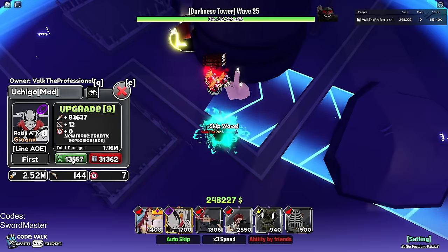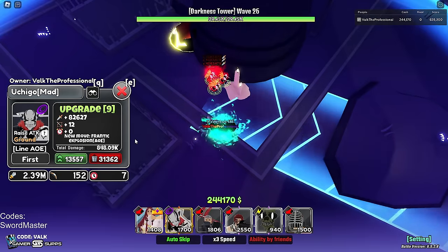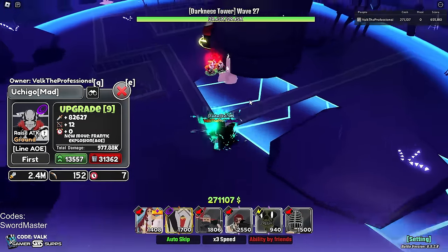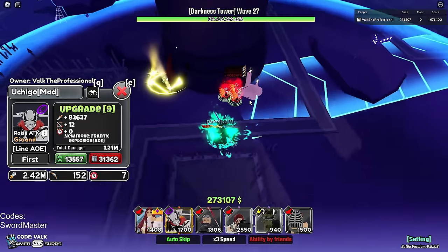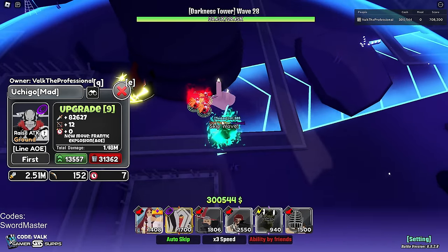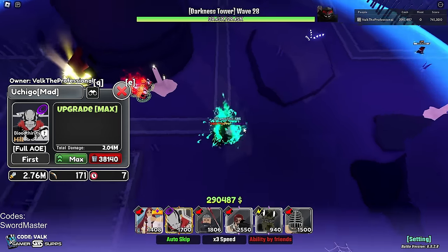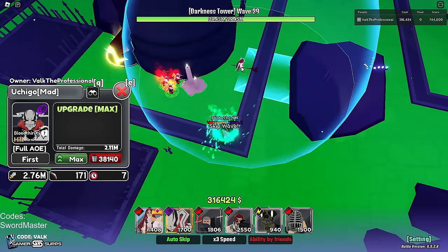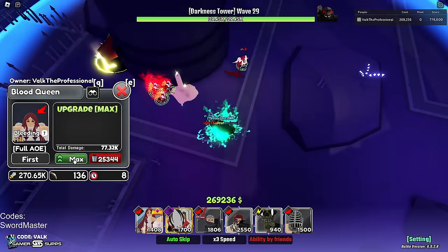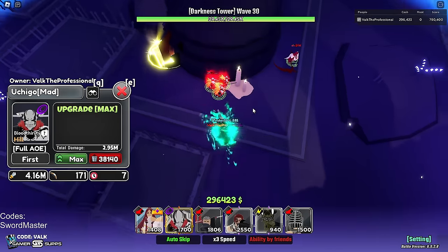I believe this Ichigo's done. Going to go up one — 2.76, 2.76. This one's not done yet, still got some to go. Then we're going to work on everything else. We don't even have the Blood Queen buff down yet — that's going to be a big deal. So 2.76 million, and now we're going to put down Blood Queen. We're going to put them down kind of scattered.